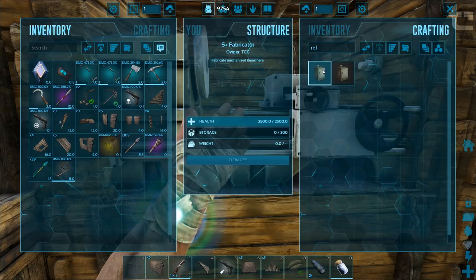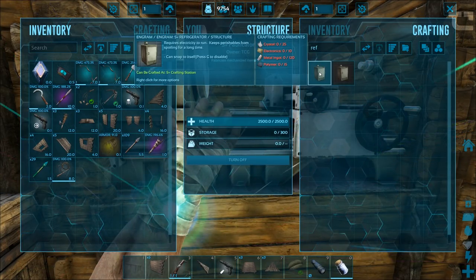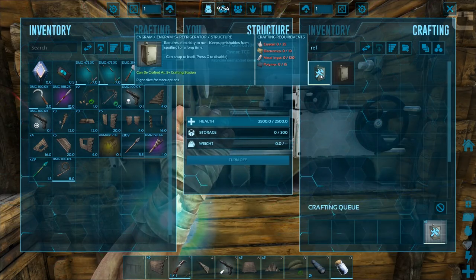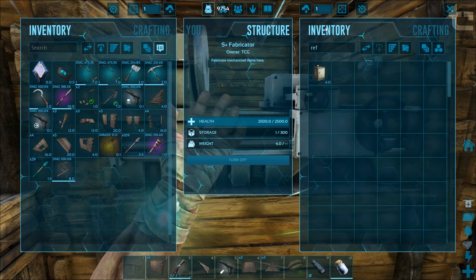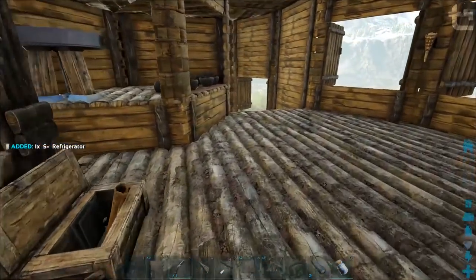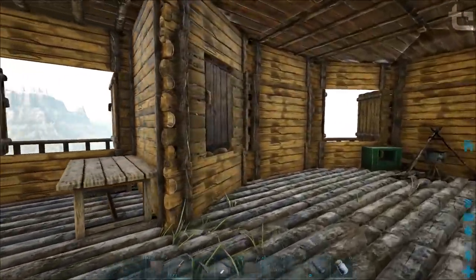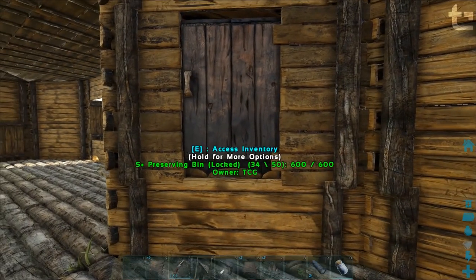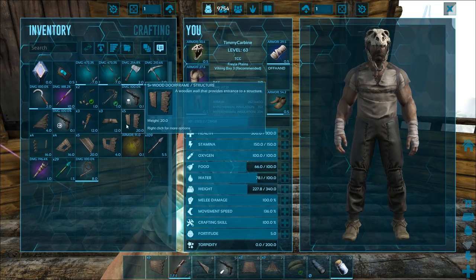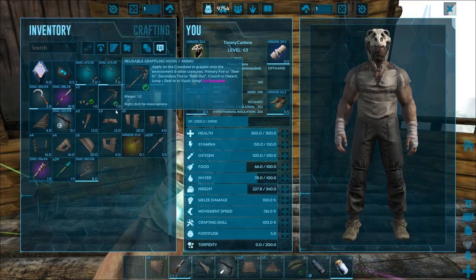So the S+ refrigerator — one will be enough. But I do want to create a few more preserving bins purely for jerky making. Now that we've got a shit ton of oil, we can start really getting into the jerky and actually start making some kibble.